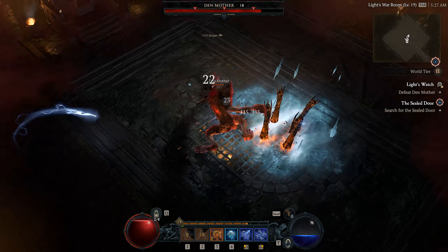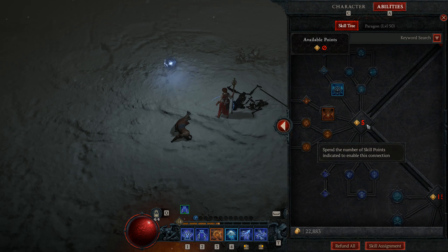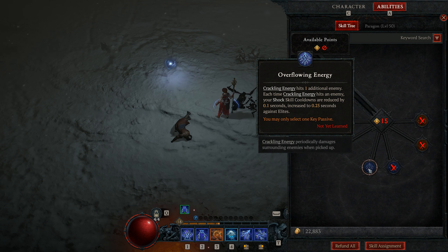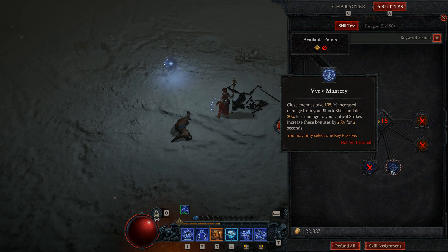That's about all for this beta since the max level is 20. After unlocking the ultimate ability, go with the lightning one — Unstable Currents — and replace one of your previous skills with it. It gives you a big buff for 10 seconds, causing every shock ability to cast another random ability as well. It's great for boss fights or clearing large areas but has a pretty big cooldown. For the final key passive, go with either Overflowing Energy to upgrade your crackling energy, or Veer's Mastery to increase damage dealt to close enemies and reduce damage taken from them — which also increases when you crit.